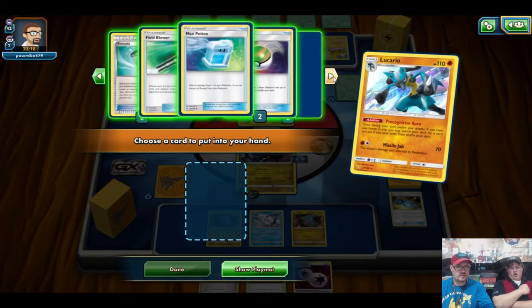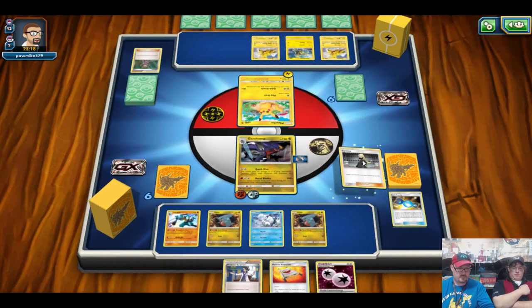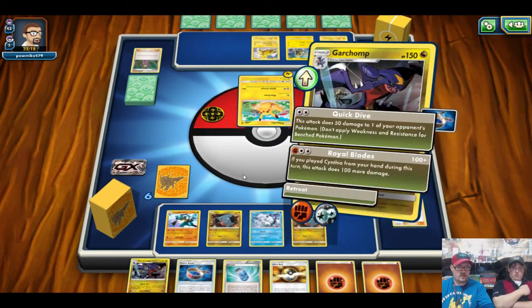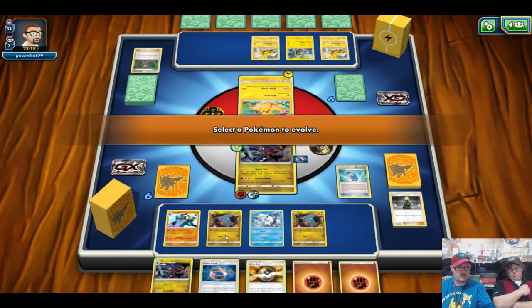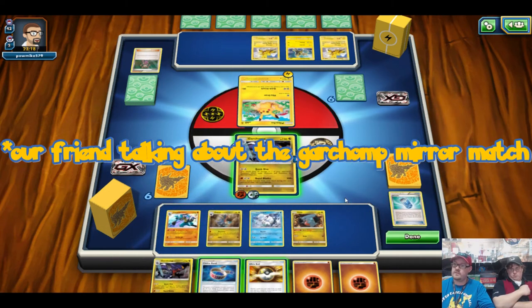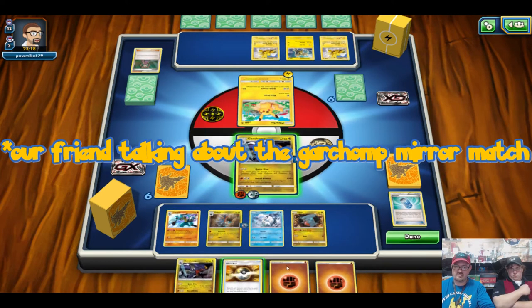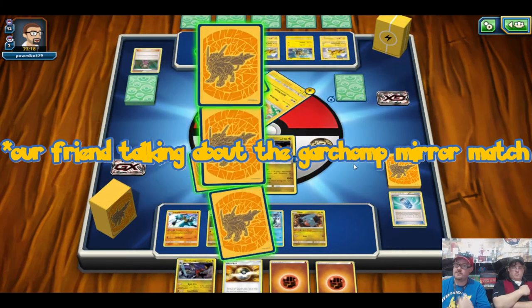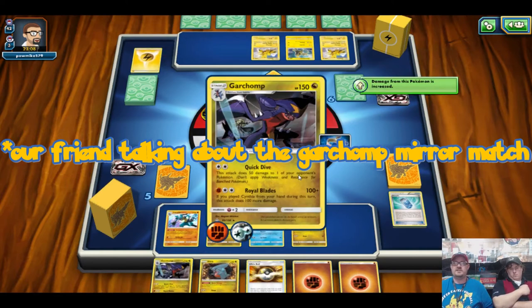Garchomp's fast, but once you start losing Garchomps, the deck just goes into defense mode. We've got at least two Cynthias in the prizes, so we have to make these shots count. We're looking for the other Riolu. In the mirror match, whoever gets the first knockout wins — they struggle to keep the Garchomps rolling. It takes two turns to set up every Garchomp, so whoever gets their board set up first wins. We still got the 200 knockout on the Pikachu, which is absolutely amazing.